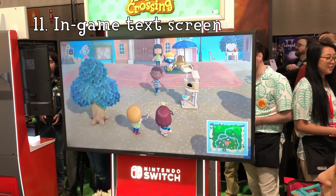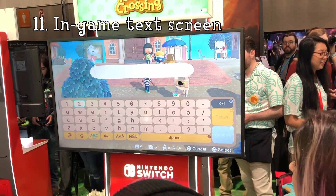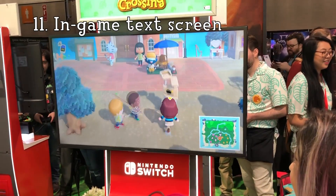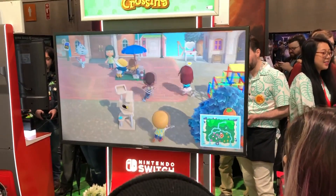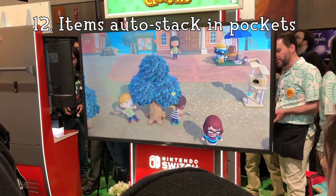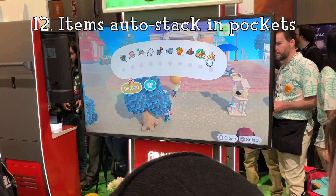Number 11: There's a special text screen to send messages that's not tied to the OS or the Switch system itself. Typically, when you have the chance to type in a Switch game, the OS provides a keyboard — but New Horizons has its own keyboard built into the game. Number 12: Items auto-stack as you pick them up. This is incredibly convenient and keeps you from spending too much time organizing your pockets.